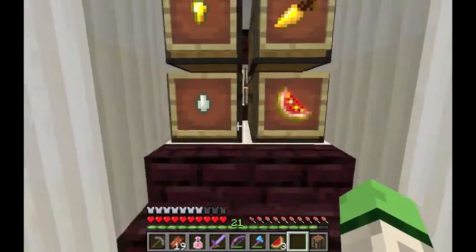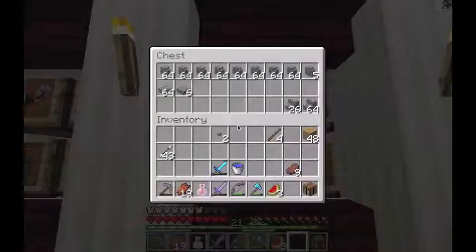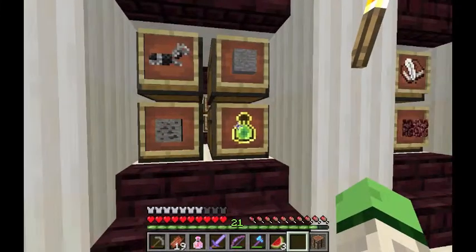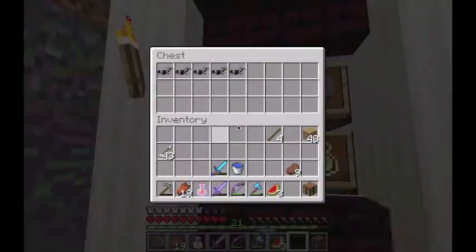Gold, regen, healing, nether rack, ridden books — this was for villagers. Stairs and other weird cobble stuff, dirt, bottle enchantments which is currently empty, stone — which is where this belongs. And horse armor, and this is silk touch.